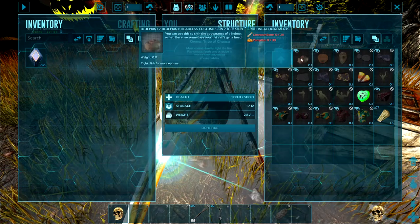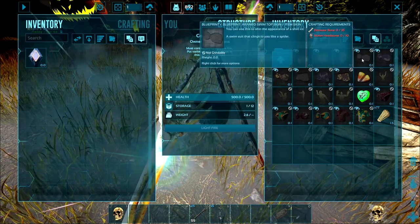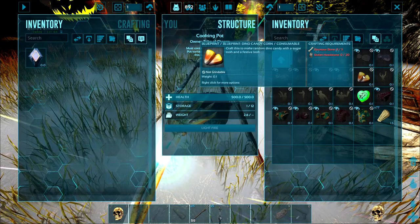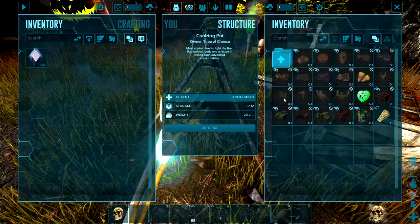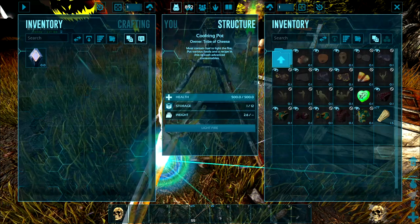So you got the headless costume skin, the scary pumpkin helmet, the Jason mask, some other swimsuits from last year, the dino corn candy corns — which will change the color of your dino and give them a speed boost for 24 hours — the panic emote, the dance emote, and the zombie emote. Those are all from past Fear Evolves.